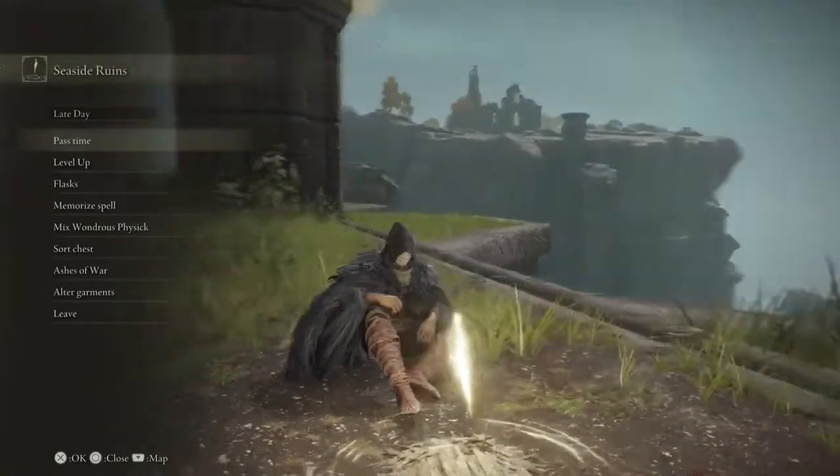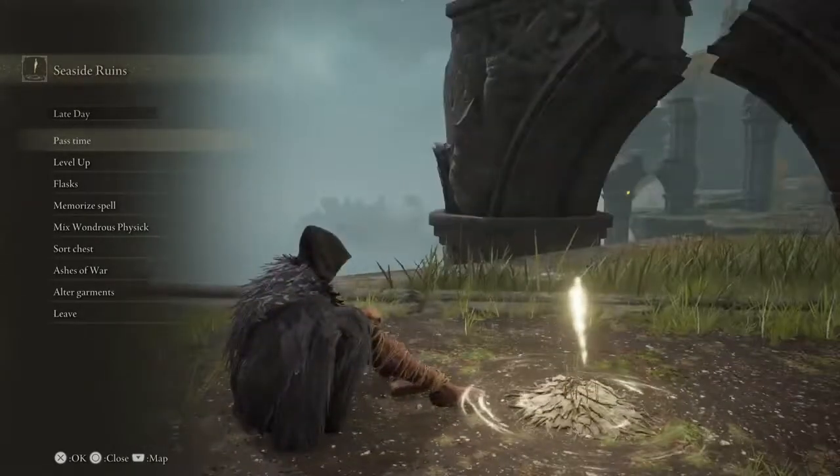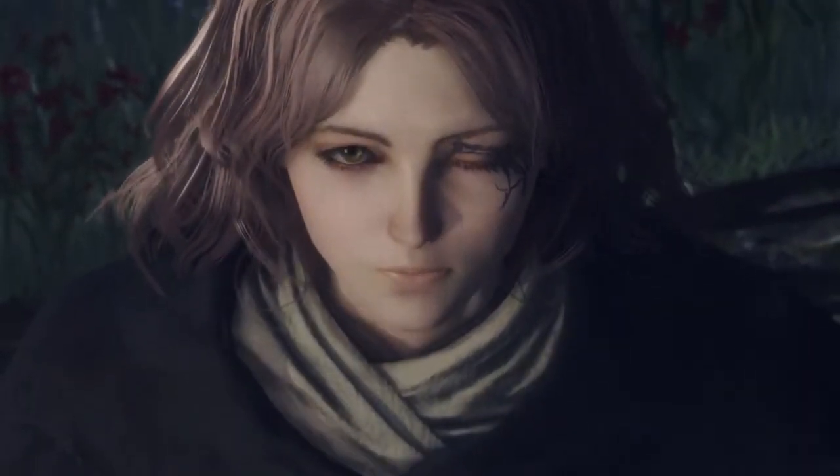First things first, you need to rest at three Sites of Grace. From there, Melina, one of Elden Ring's main NPCs, will appear.